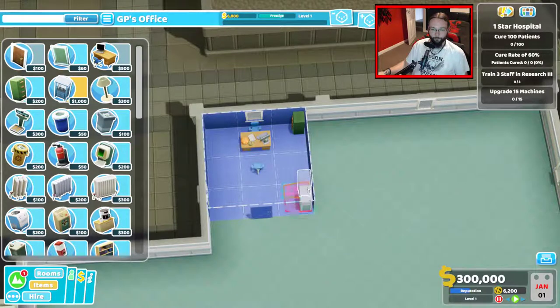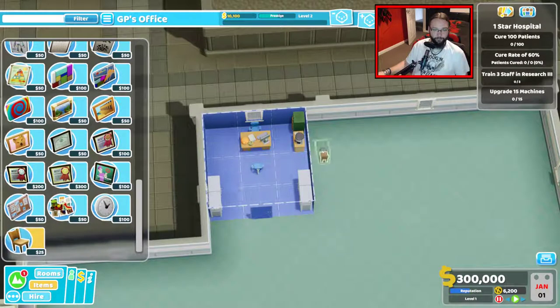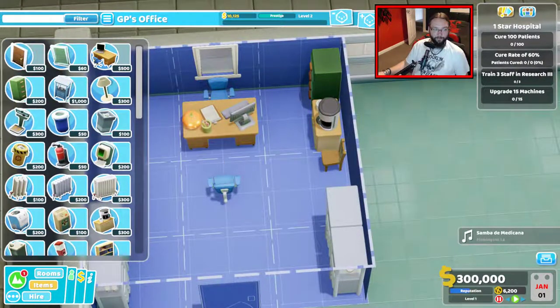Early on, I'm just going to put the 4 in here until we get further in. We don't want to increase the GP's level too much, too quickly. And we do want our coffee corner up this way with a chair. I'm not going to put fire extinguishers in here.